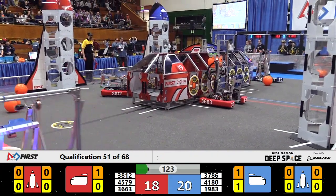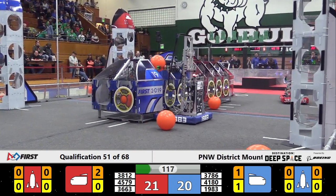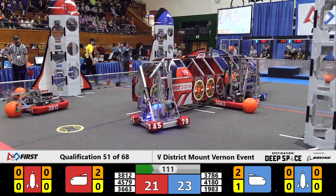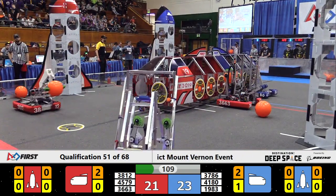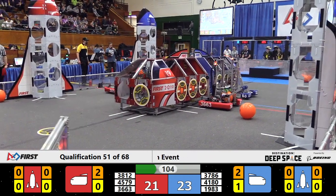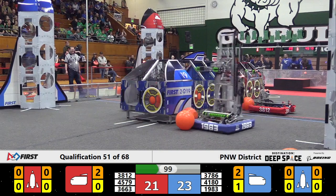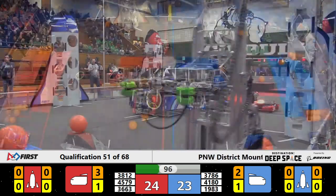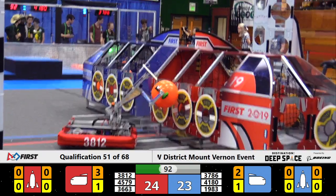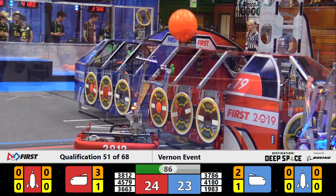Hatch panels and cargo. Red Alliance delivering cargo to the cargo ship in the middle of the field and hatch panels. The score on the Red Alliance though is still two points behind at 21-23. Bits and Bots lining up to get a cargo in, but there's another cargo in their way. But they manage it — it bounces around, and that other cargo is right there for them to pick up and put in another one. Good job, Bits and Bots. Let's see if they make it — give them a hand.